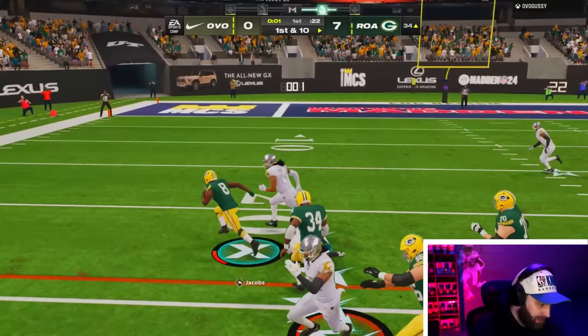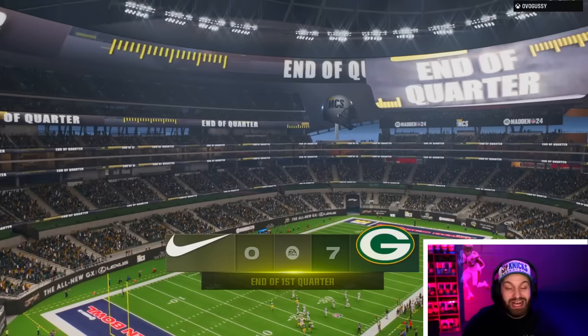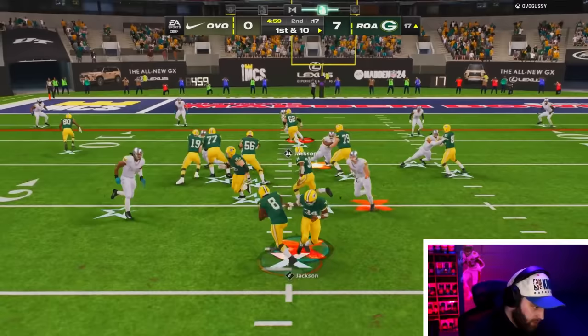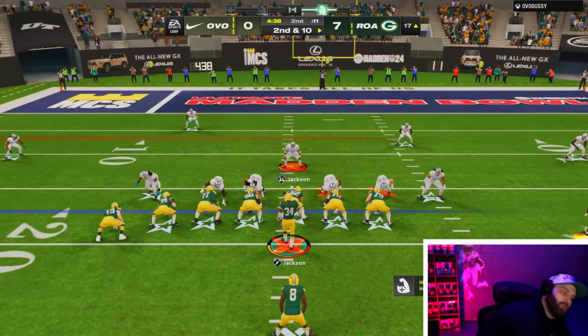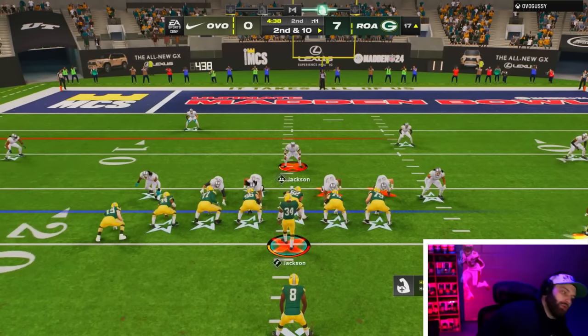So far I am impressed with Josh Jacobs — we'd probably already have the X-factor by now if we were using Bo, but for a non-X-factor running back, a good solid gameplay. Josh Jacobs is feeling smooth. This card always felt really clunky in game before but the agility and acceleration boost makes him feel really good. Running counter isn't good in this Madden but I feel like it always looks pretty when it works — it's about a one in twenty chance.